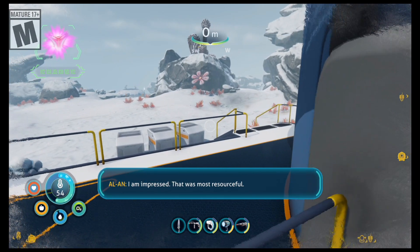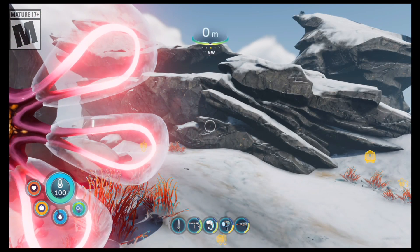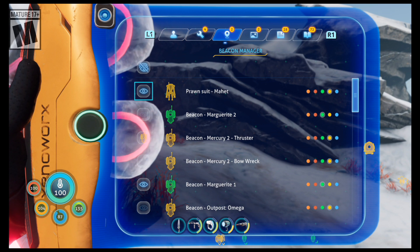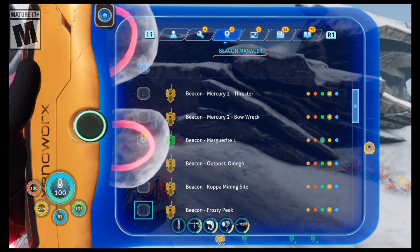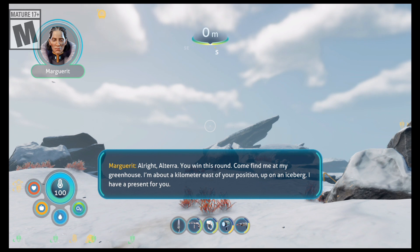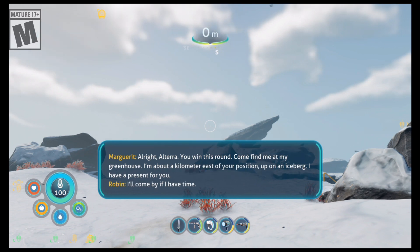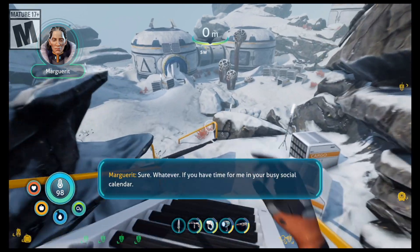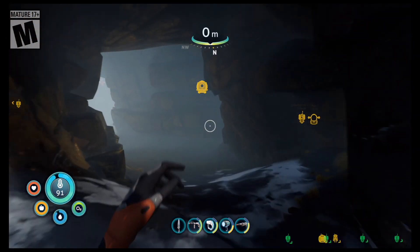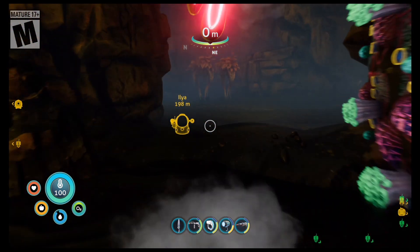Marguerite: 'I am impressed. That was most resourceful.' Warm back up. So it seems like we have to go back to Marguerite's base. That's fine. Alright, Altera — you win this round. Marguerite: 'Come find me at my greenhouse. I'm about a kilometer east of your position up on an iceberg. I have a present for you.' I'll come by if I have time. She likes us. Alright, so east she said. This greenhouse is kind of what I've been jonesing for the entire freaking game, because with it we can make the best food in the game.